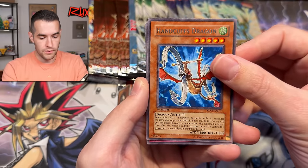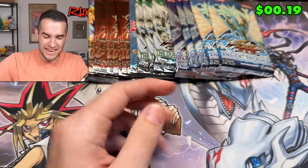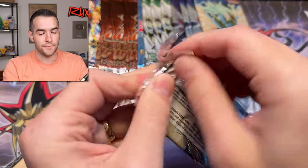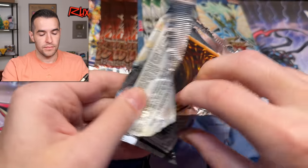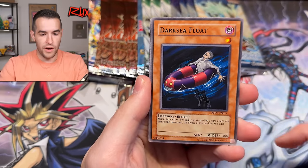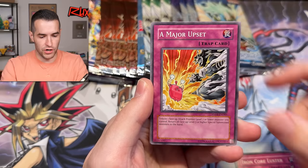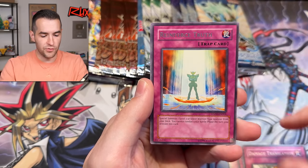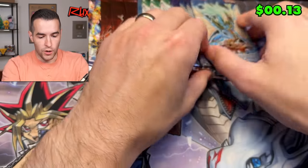Handcuffs Dragon and Remote Revenge — nothing in that one. Back to Ancient Prophecy. Don't give up hope yet — we're gonna pull something cool. Release Restraint Wave, Dark Sea Floats, Slip of Fortune, Iron Core Luster, Major Upset, Fishborg Blaster, Damage Translation, Reinforced Truth, and Psychic Soul.